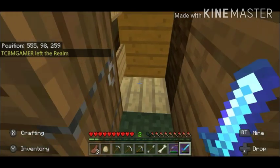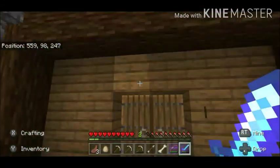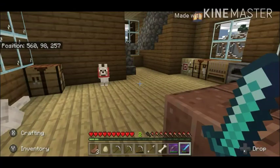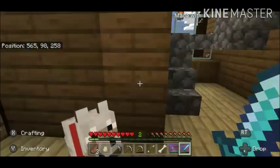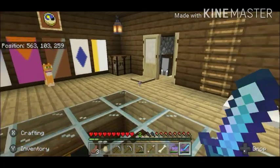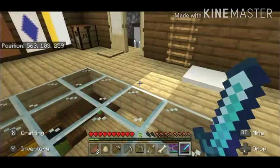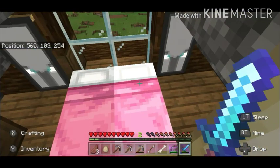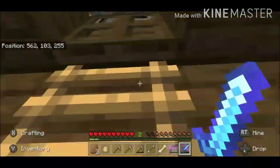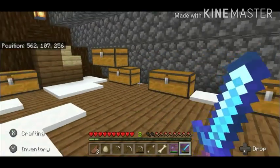This staircase leads to my actual house, and this is how it looks inside. It's like a little living room area with some supplies — I have three barrels there. I also have a little staircase to get up here, with banners and a few of my animals. Down there I also have some of my wolves. Here is just my little bedroom area, and I have pillager banners from the pillagers I killed — actually one was given to me by TCBM Gamer. And this is the attic, which is temporarily where I store my things.